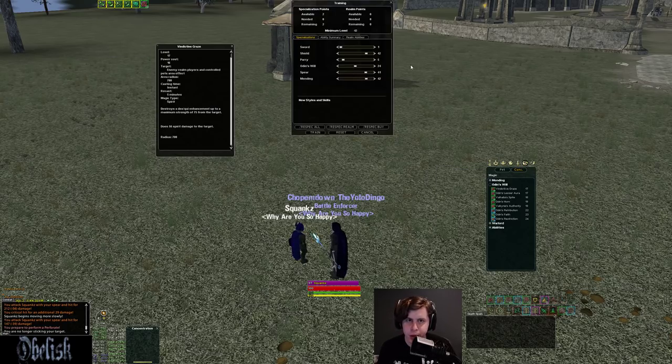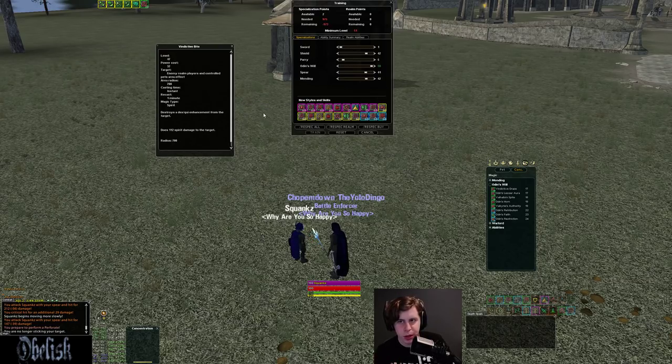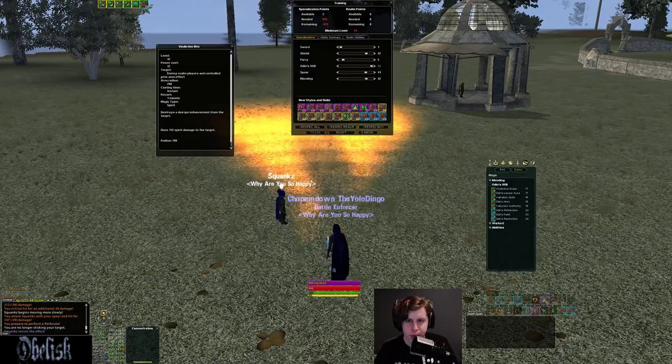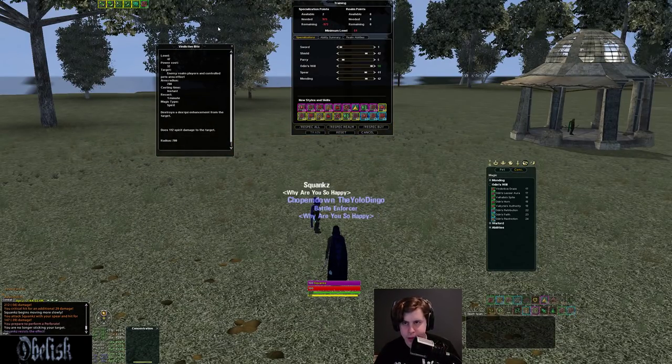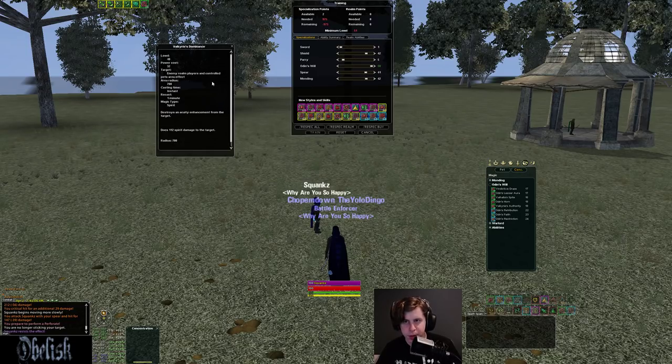Let's open the train window and look at what you get at high-level Odin's. At the highest level, you get a 1-minute reuse shear that actually shears. It's the same 700 radius, 90-degree cone, and it also does a bit of damage. If a whole group is stacked together you can shear the whole group — really strong. The Acuity shear is also available, but Dex Quick is generally better because tanks, casters, and healers are all affected by Dex Quick, whereas only damage casters and necros are affected by Acuity.